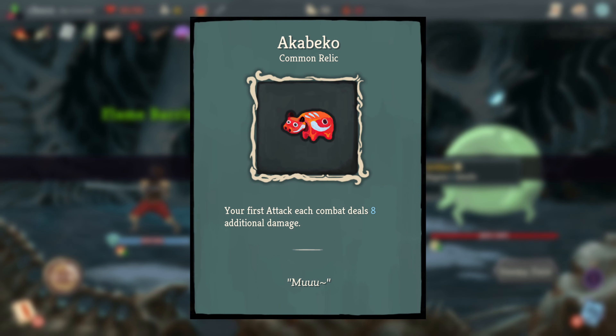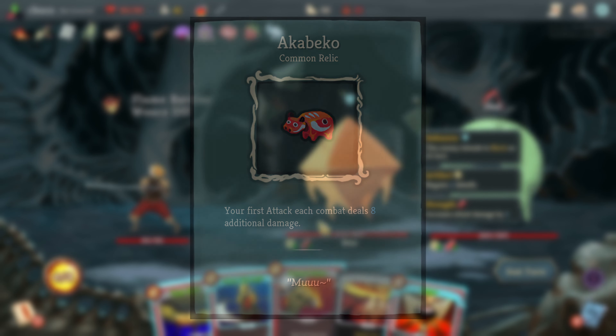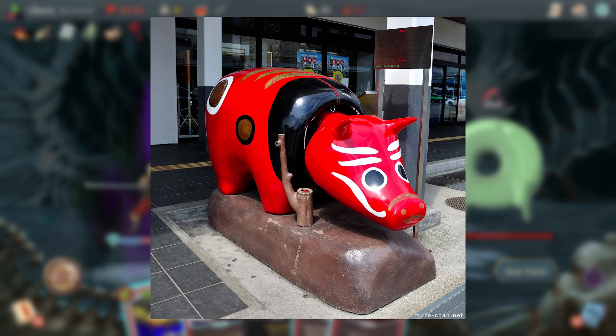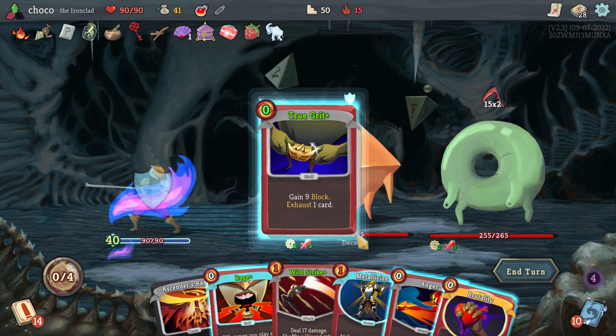Our first relic is Akabeko, which refers to a real-life story of a cow from the Aizu region of Japan. The red toys are based on a real cow used to build the Enzoji Temple of Yanaizu in the 9th century. I'm not sure where the in-game effect of 8 damage comes from, but it's still an interesting inclusion regardless.